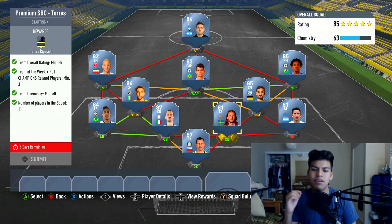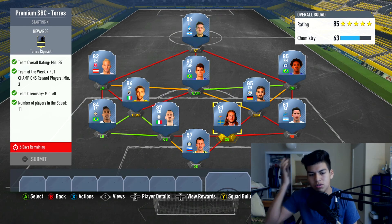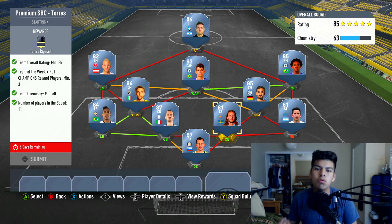That is the cheapest solution for this team. It's going to cost you 175,000 coins in total for this Premium SBC Torres. I think it's somewhat worth it — it's way cheaper than it was before, but it's still very expensive. You can probably get many better players than Torres, so I'm not too sure about the value.